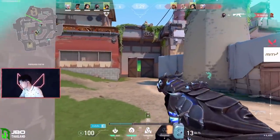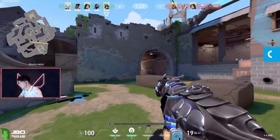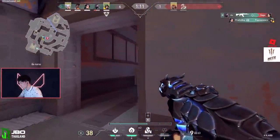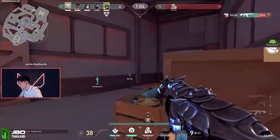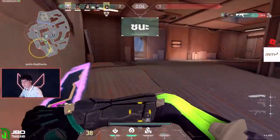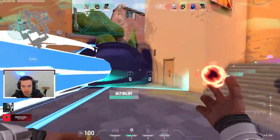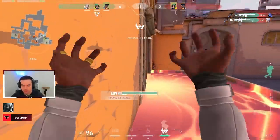Another way that a lot of people are throwing is not following calls to rotate off. When you hear a call to rotate, echo that call and do it as quickly and as safely as possible. Don't just turn your back and run — make sure you're watching angles, ready for enemies to peek you, and then the second you leave their line of sight, you're good to go. Don't wait too long: someone calls to rotate off, 30 seconds of fighting go by, three people die, and only two make it out. Try to echo calls if you agree, leave quickly, leave safely, and you'll have a lot less deaths — especially at the lower ranks.